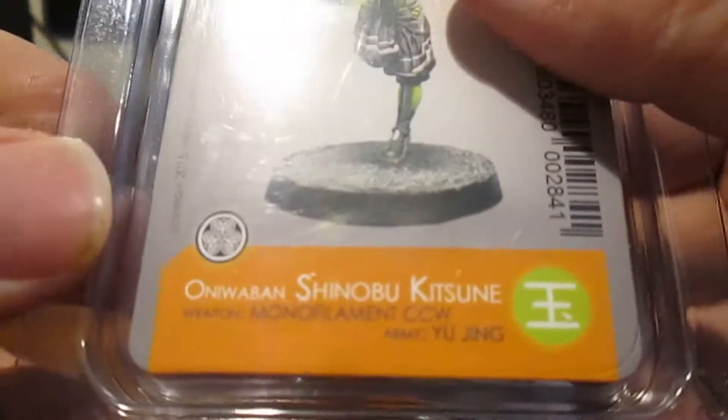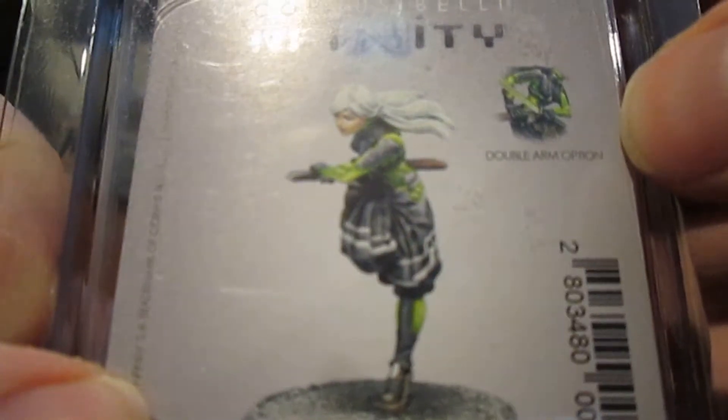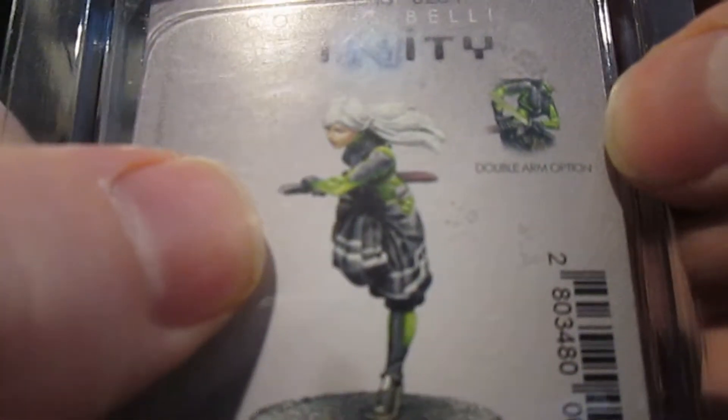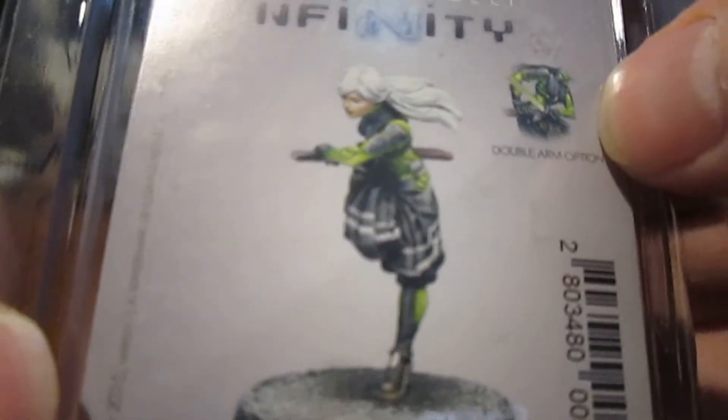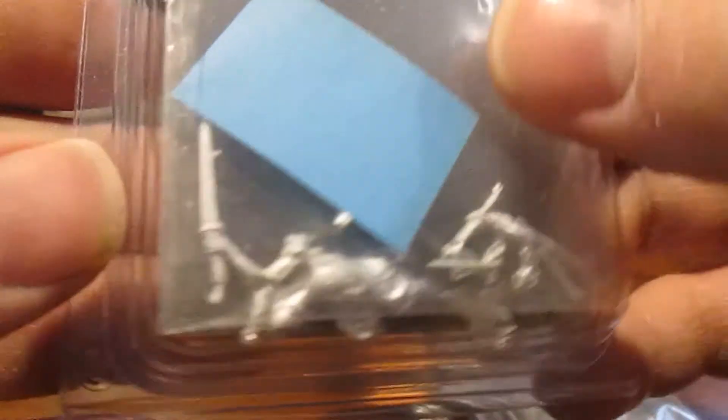And he's got a female equivalent — Oniwaban Shinobu Kitsune. It mentions here a double arm option. I guess you have two options: it looks like she's drawing a sword as she's running, or one of the swords is already drawn out. We've got a little bit of an option. I'll put these all together so you can see what they're like.